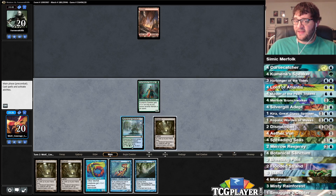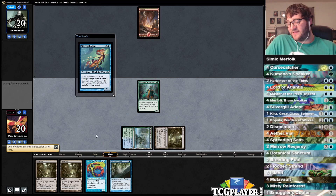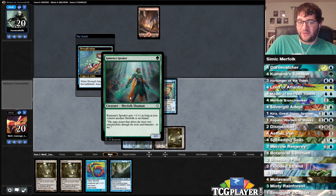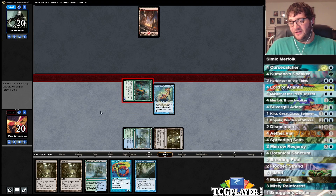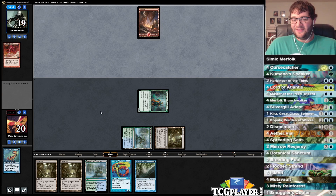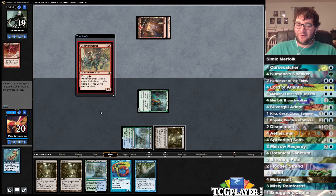What we do have is some pretty powerful green options. The sideboard gets us Natural State, which helps the affinity matchup, but we also get to play one-mana two-twos, which the deck never got to do before. Our opponent has a Mountain, and we have four power in play on turn two. Next turn I get to play Lord of Atlantis and go to town. Looks like we're playing against Goblins here.